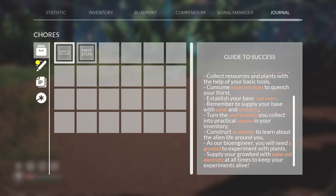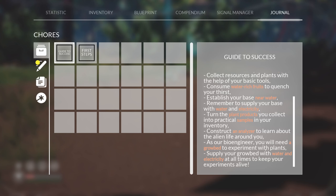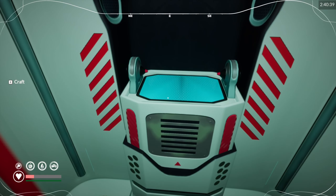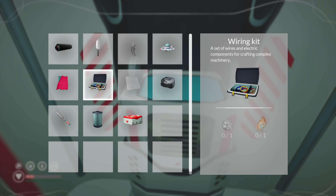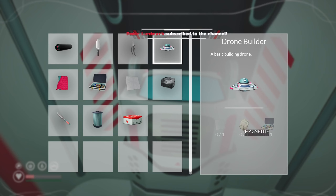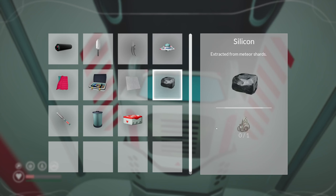Establish your base. Consume water-rich foods to quench your thirst. Construct an analyzer to learn. How do we do that? Is there any other bold thing we need to do? This is a wiring kit. A drone — magnetite and aluminium and a wiring kit. So I'll be needing copper and silver, which are generally the norm.